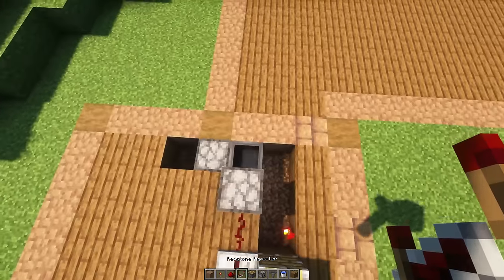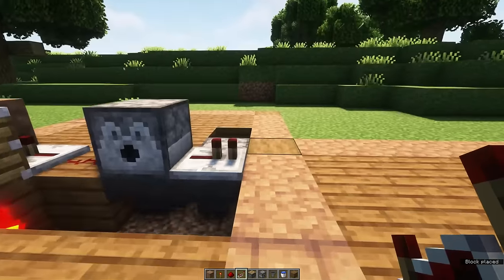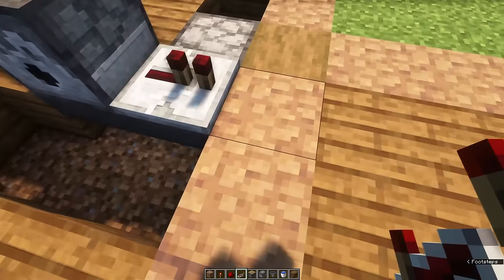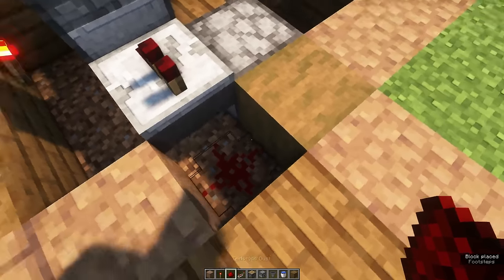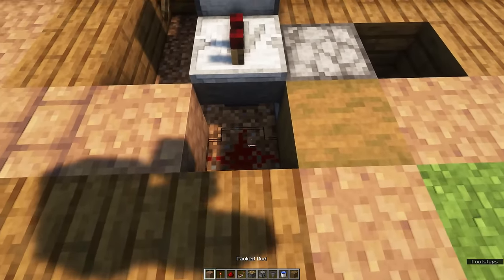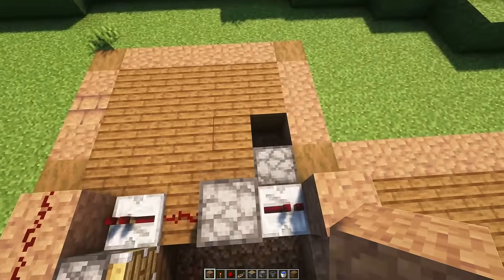After that, place a redstone repeater on top of the hopper. Remove the block in front of it. Place down a redstone dust, and then place a block on top of the redstone dust. This creates a redstone circuit that will drop items into a water column.